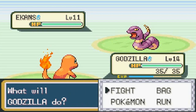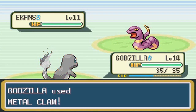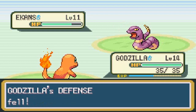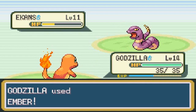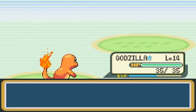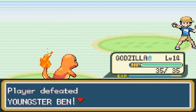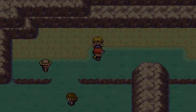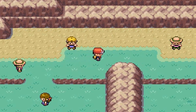Metal Claw attack — our stats are being messed with. Let's go with Ember attack and that's a critical hit! Youngster Ben says 'I don't believe it' — well believe it, son.